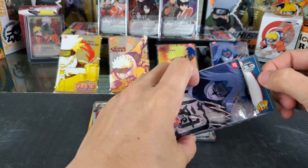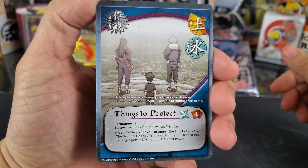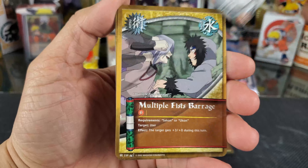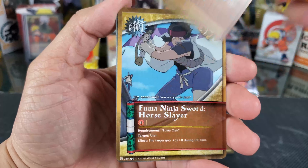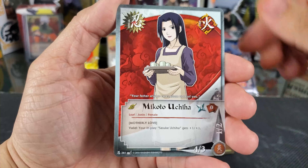Our eighth pack. Starting off, we have Things to Protect — it's our rare. Then we have our Holographic Dynamic Marking. The Power of Hatred, Demon Revolution, Sign for Reunion, Threat, Arashi Fuma, Multiple Fists Barrage, Fuma Ninja Sword, Horse Slayer, and Mikoto Uchiha.